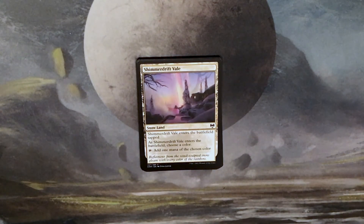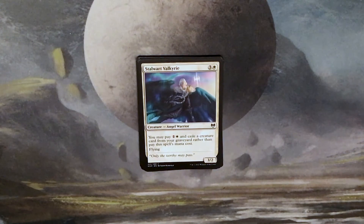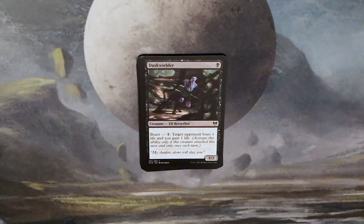Shimmer Drift Veil: a snow land that enters the battlefield tapped. As it enters, choose a color — tap to add one mana of the chosen color. 'Reflections from the wind-sculpted snow gleam with every color of the rainbow.' That'd be a cool foil. Stalwart Valkyrie: three and a white for a 3/2 Angel Warrior. You may pay one and a white and exile a creature card from your graveyard rather than pay this spell's mana cost. Flying. 'Only the worthy may pass.' Having fun with this card in aggro decks on Magic Arena. Dusk Wielder: one black for a 1/2 Elf Berserker. Boast for one generic: target opponent loses one life and you gain one life.